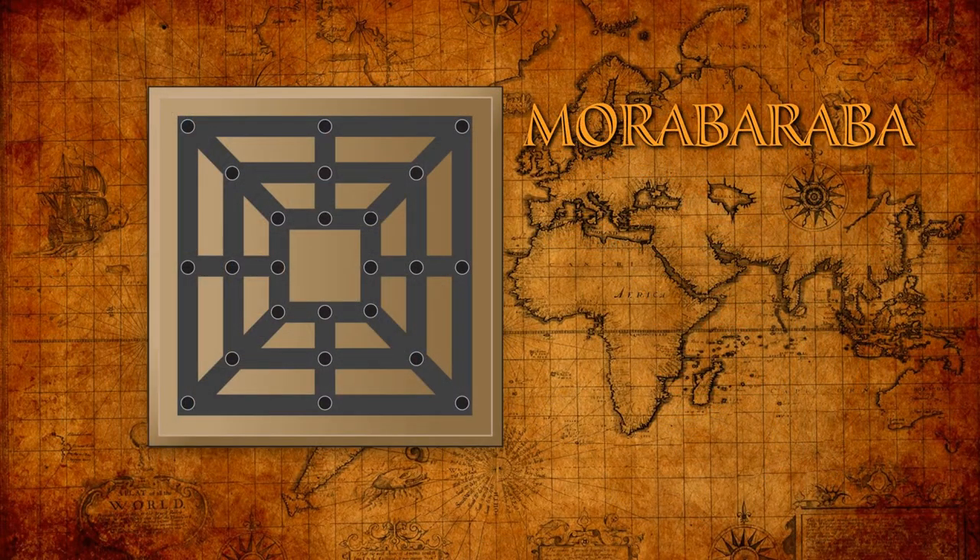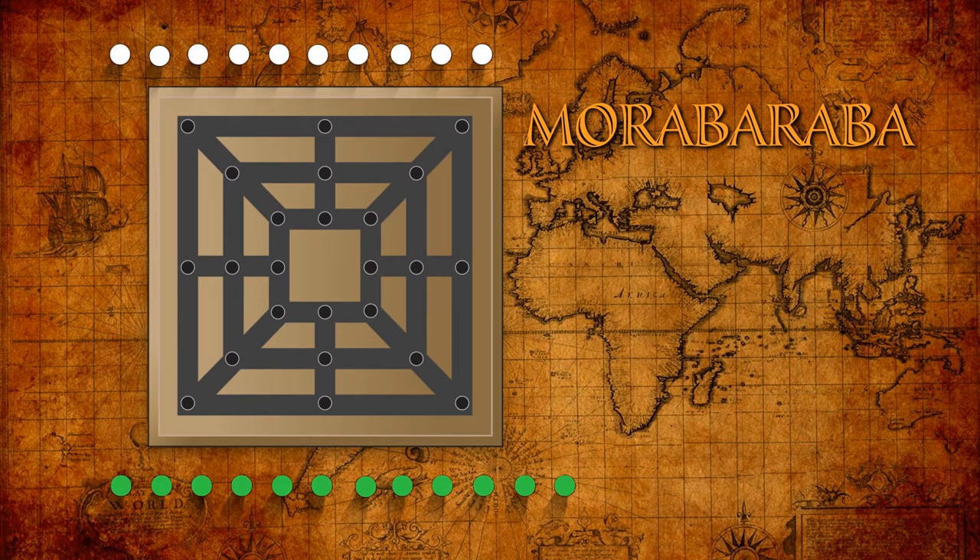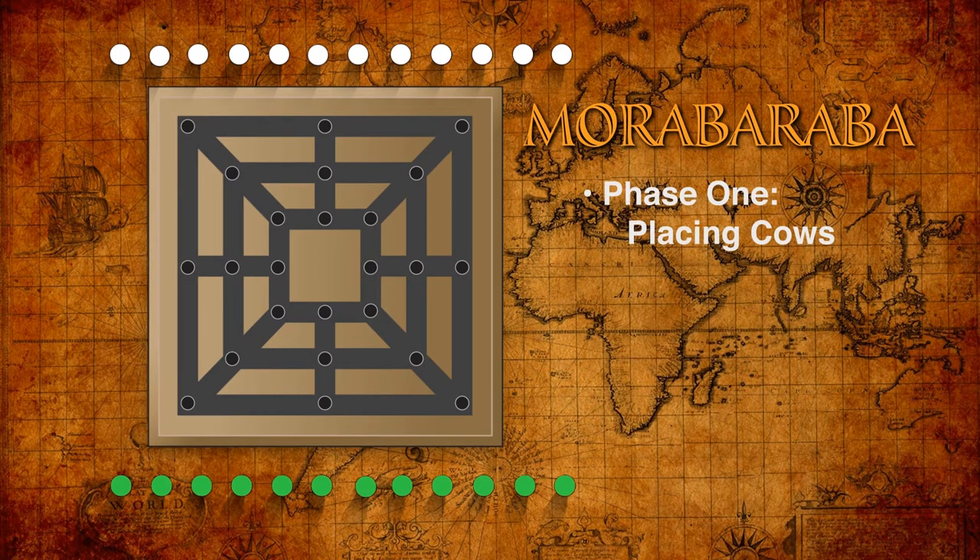Let's have a look at the rules here and you can see how to play Morabaraba. Morabaraba is played in three phases. The game begins with all the pegs, 12 per player, off the board. Phase one is placing the cows. Players take turns, and each turn in this phase consists of placing a cow on an empty point on the board.